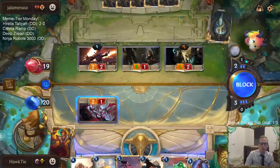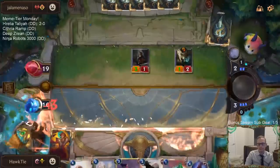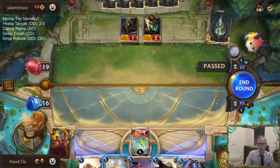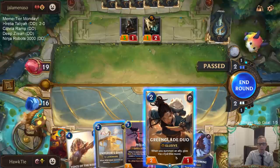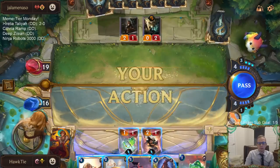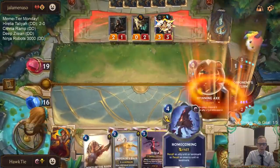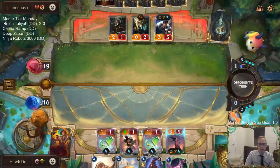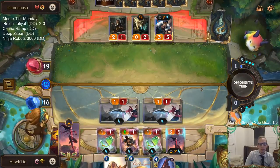If I just play a blocker they're going to Flame Chompers and kill my blocker with the Flame Chompers. This is a play effect so we don't get to blade dance — I get a burst-speed unit in here to block. I think that's my one play to block this Battle Caster. Next round I'll have four mana. I'll play the Greenglade Duo.